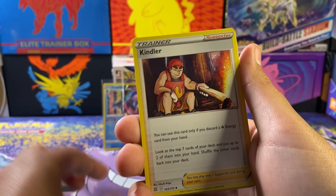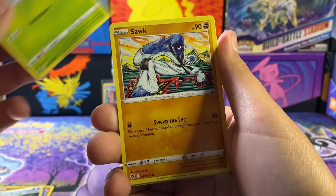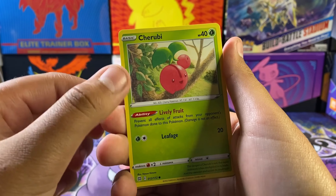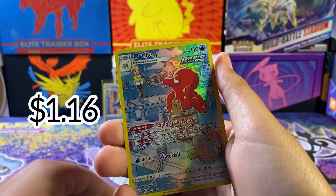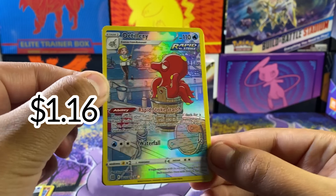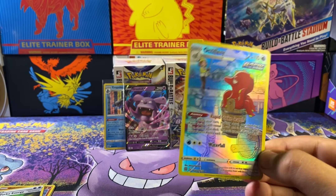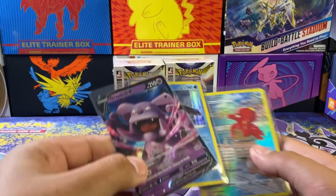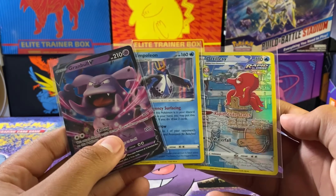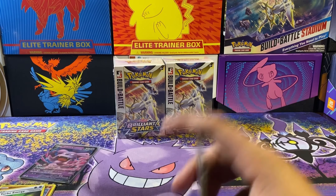Three, four — going with a Psychic energy. Piplup, Kricketune, Water energy, Burmy, Snorlax, Riolu, Starly — a trainer gallery in the reverse slot — and a Muk. Not bad, not bad at all!